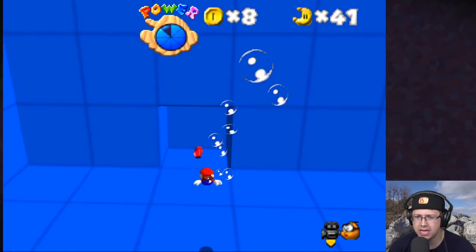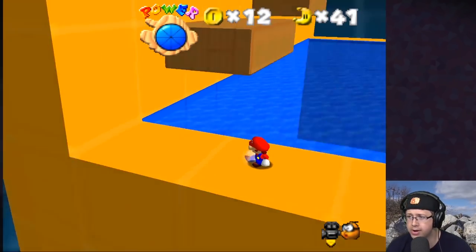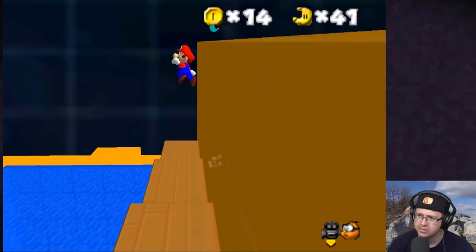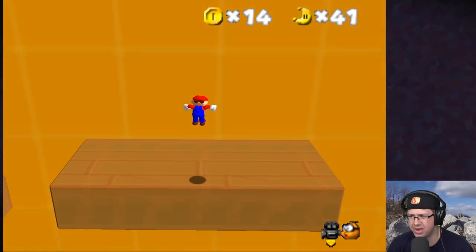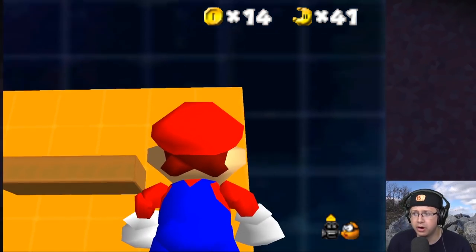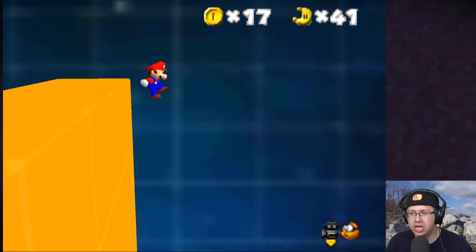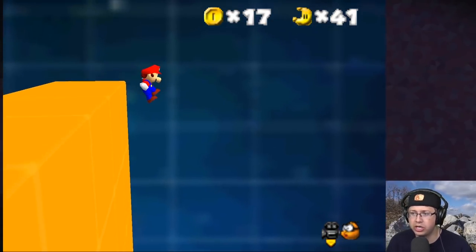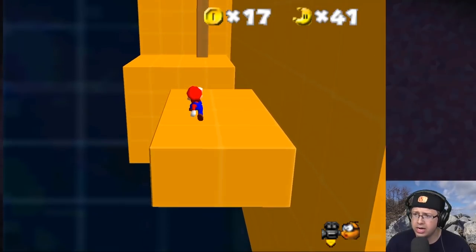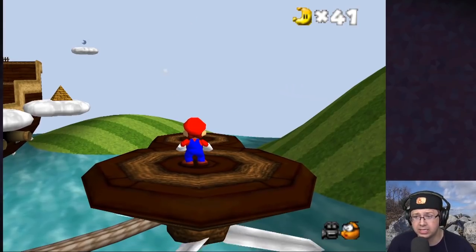Besides these insane jumps I'm making, this is actually a pretty fun level — I feel like I'm just cheesing half of it but it's still really fun. I can hear the moon! Oh there's a moon up there — but what about the red coins? I missed a red coin somewhere. I've gotten seven coins already but I've been trying this for a long time. I really cannot find the last red coin. I don't see it anywhere.